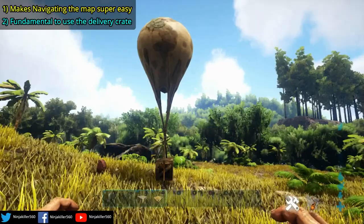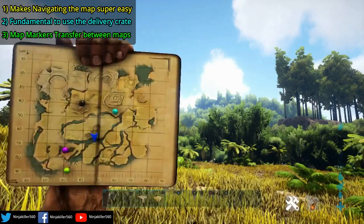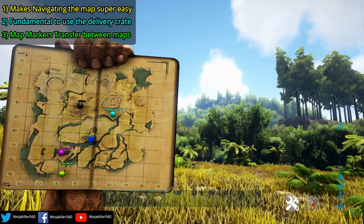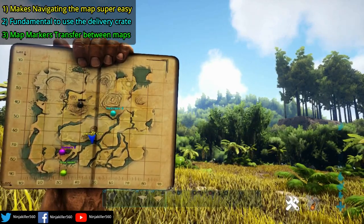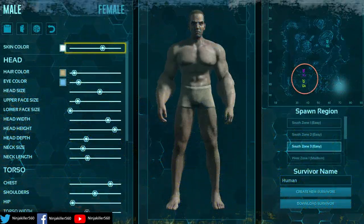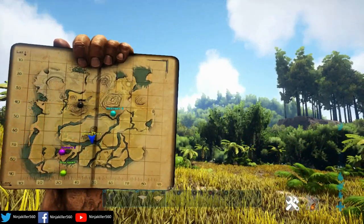The last key important reason for markers is that they transfer to other maps. So let's say I choose the best base spot on the island on my single player — I found the best spot, say 40 40. Then I want to go to an official island with all my friends. The map marker you placed on single player will also be on your official server. On the screen right now is actually a spawn screen for me joining an island world, and as you can see, it's already got some of the markers I've placed. So as soon as I spawn in, it'll be there already on my mini map or on the spawn screen. Really, really useful.